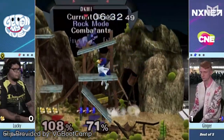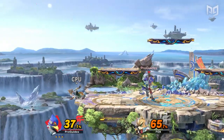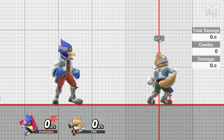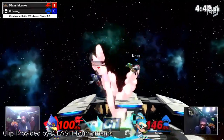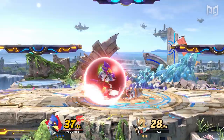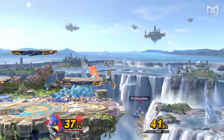Melee Falco could thrive in neutral due to raw speed and strong moves across the board, but Ultimate Falco is a lot trickier and every bit as rewarding. Unlike other characters, the new Falco doesn't have a lot of tools to poke and play safely. Neutral is tougher for him, but in exchange he gets three big strengths: combos, edge guarding, and a super unique style that comes from his movement. Today we're going to be teaching you how to get started with Falco by focusing on those three big strengths.